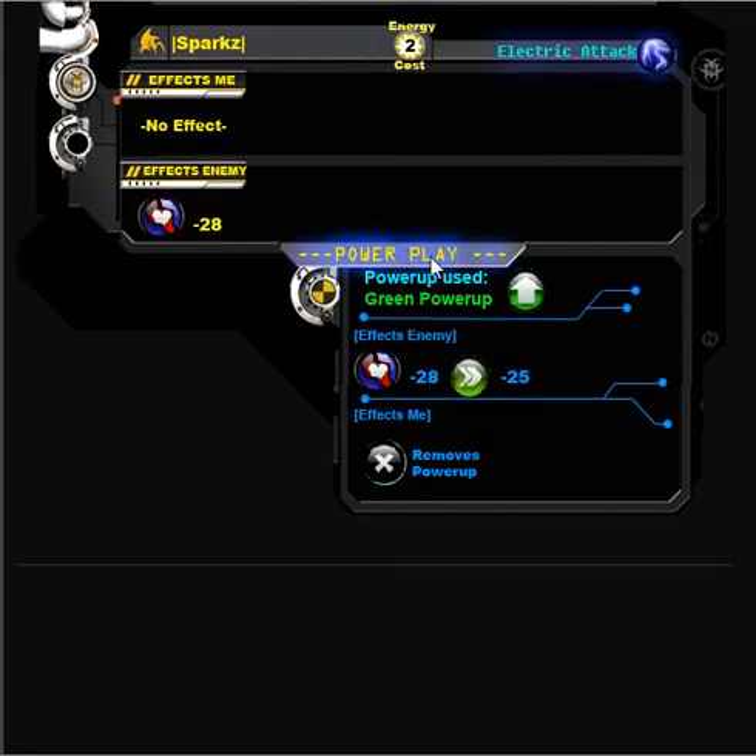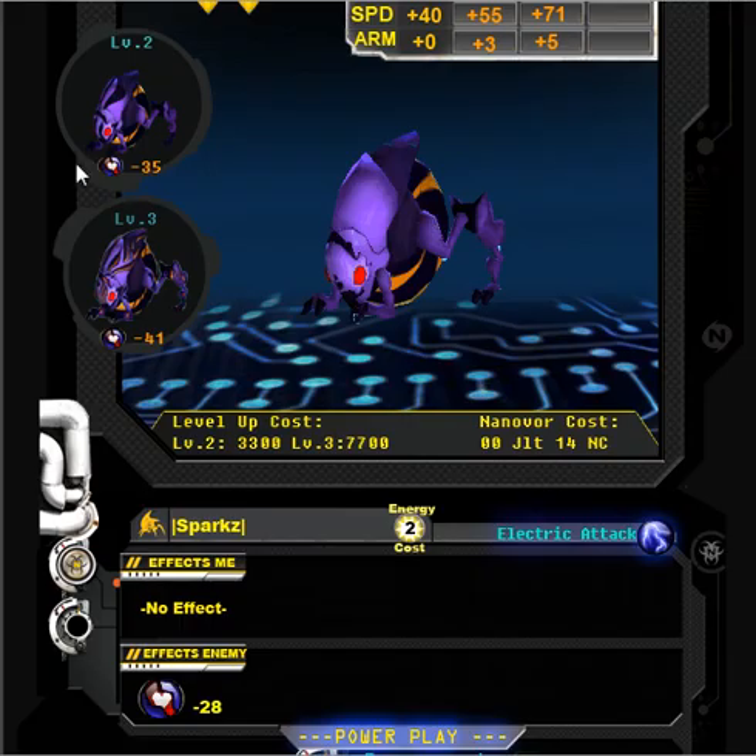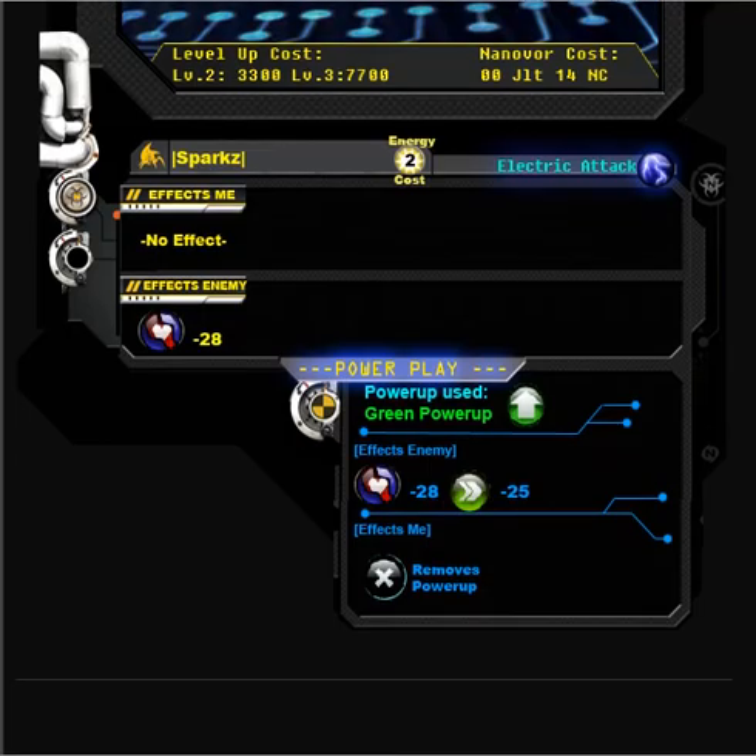Finally, here's an example of a power play. He uses a green power-up, so if you had a nanobore that placed a green power-up into play and then attacked with this nanobore while that power-up is active, he would use the green power-up to enable this attack. He would do 28 armor-piercing damage and reduce your opponent's speed by 25. The 'effects me' would then remove the power-up. Also note that the power play damage changes with level too — at level 2 it would do 35 damage with minus 25 speed, and at level 3 it would do 41 damage with minus 25 speed.